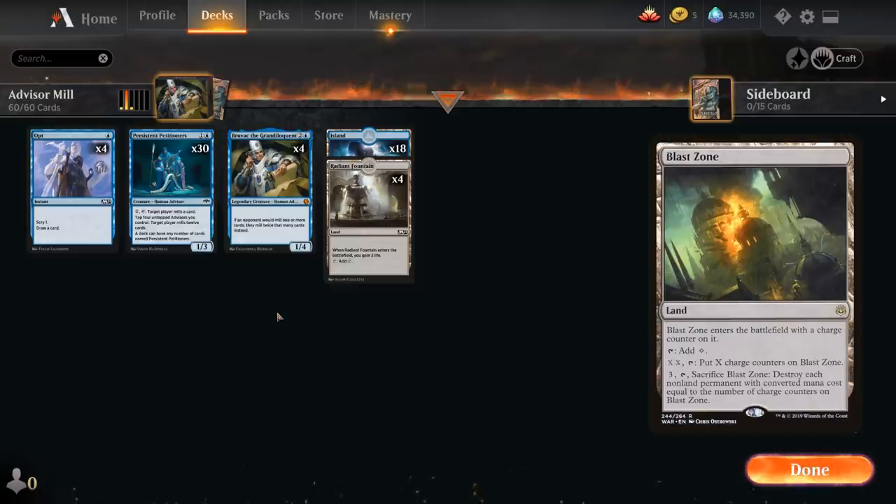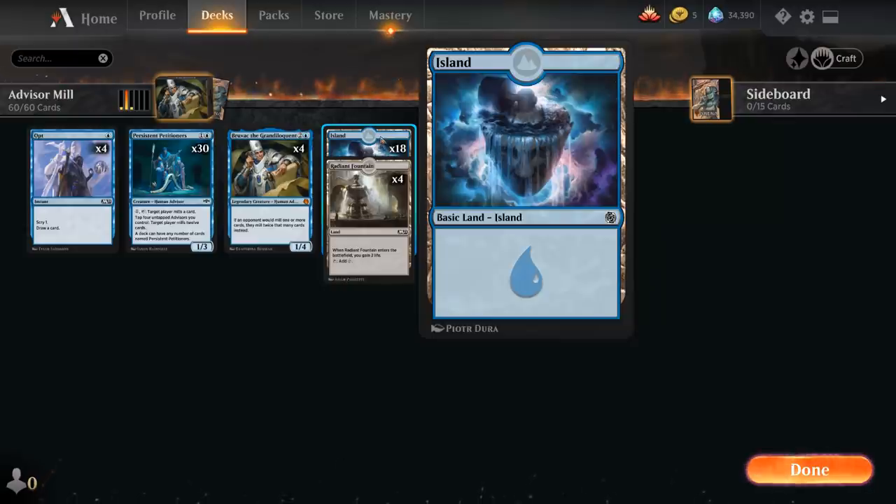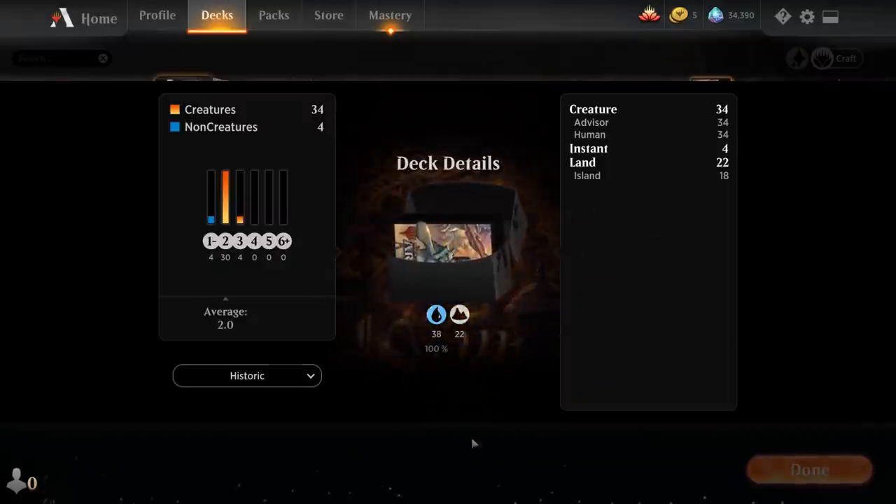There's definitely a bit of wiggle room in the mana base, and then of course 18 beautiful basic islands with the mill theme. I'm not proud of the decklist, but you can't argue with the results. Now let's jump into some games and see how the deck does.